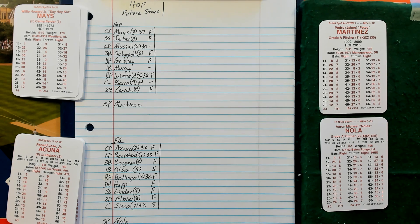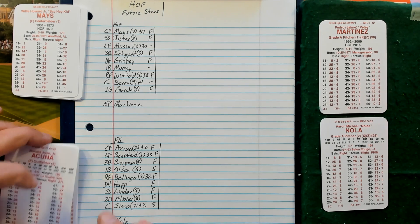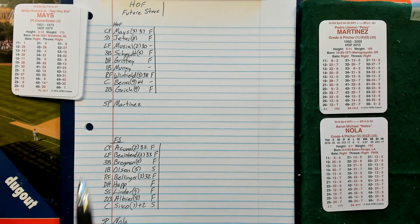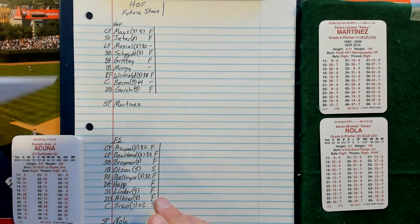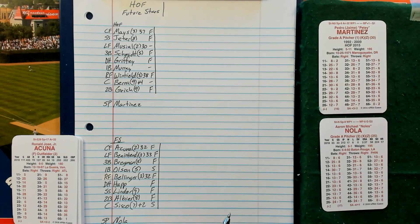On the mound is Pedro Martinez. For the Future Stars: in center field leading off is Ronald Acuna, in left field Andrew Benintendi, at third base Alex Bregman, first base Matt Olson, right field Cody Bellinger, DH-ing is Ian Happ, shortstop Francisco Lindor, second base Ozzie Albies, catching is Chance Sisko. Aaron Nola is going to be on the mound for the Future Stars.